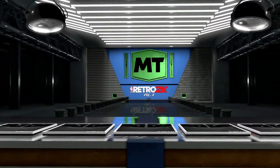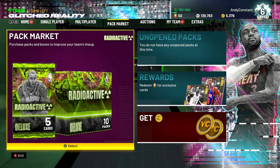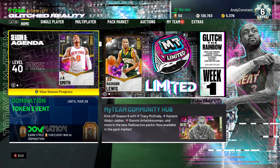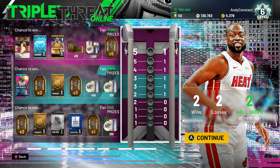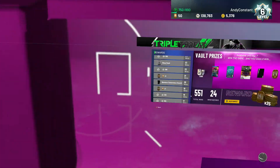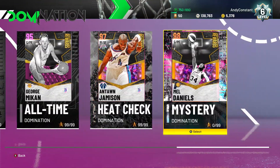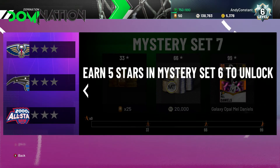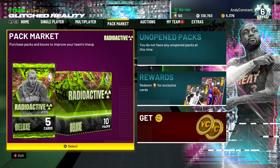We didn't get anything crazy, but that Clamps badge is still huge. I'm not sure who to put it on yet. Maybe Julius Randle — I gotta check if he has Clamps. Jerry Sloan too. We also need to start working on domination, which is going to take a while. A lot of people are probably already five games in playing non-stop.